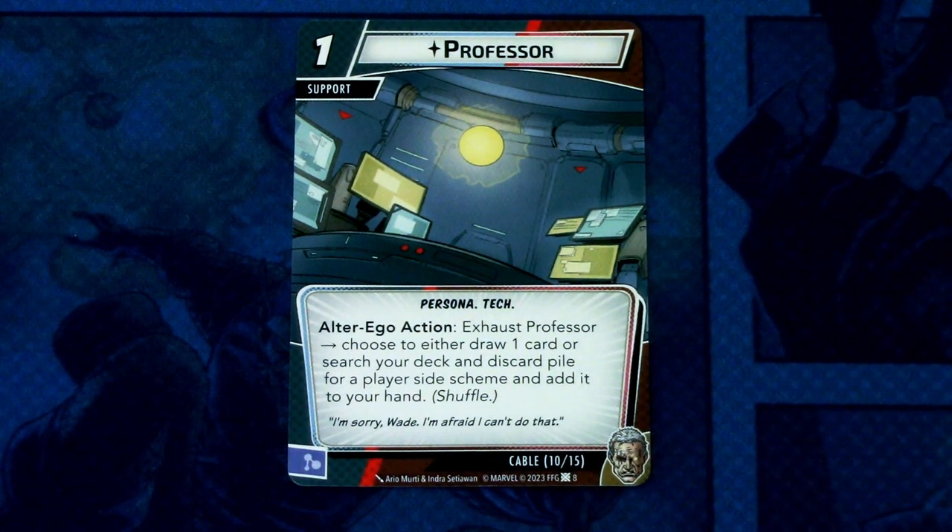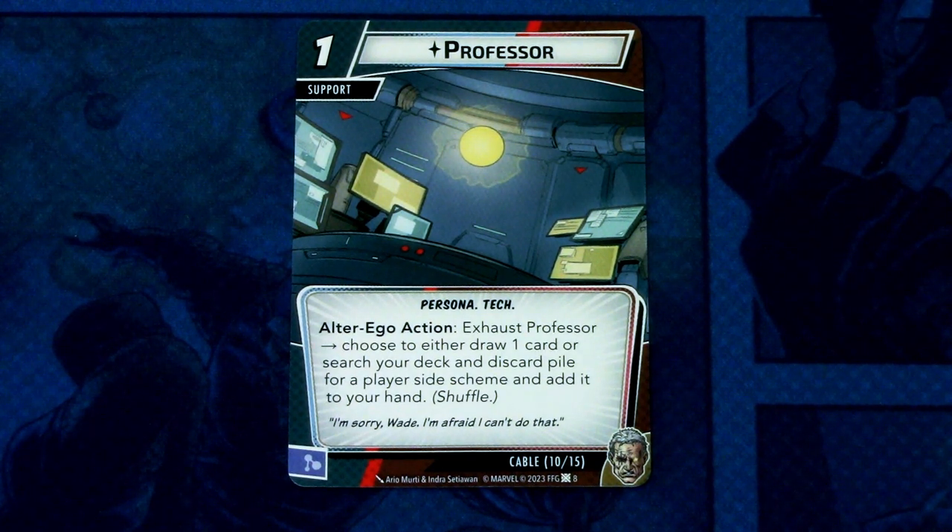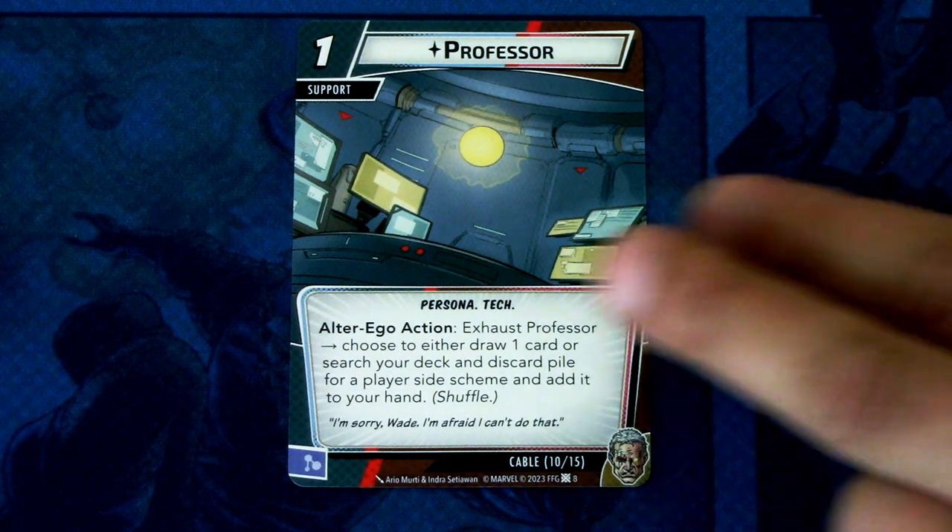Professor is a one-cost support, personal trait. Alter ego action: exhaust Professor, choose to either draw one card, or search your deck and discard pile for a player side scheme and add it to hand, then shuffle. This can be committed as a mental resource.